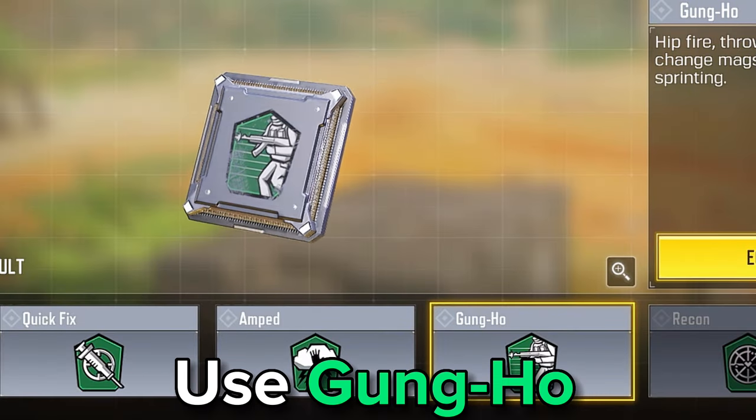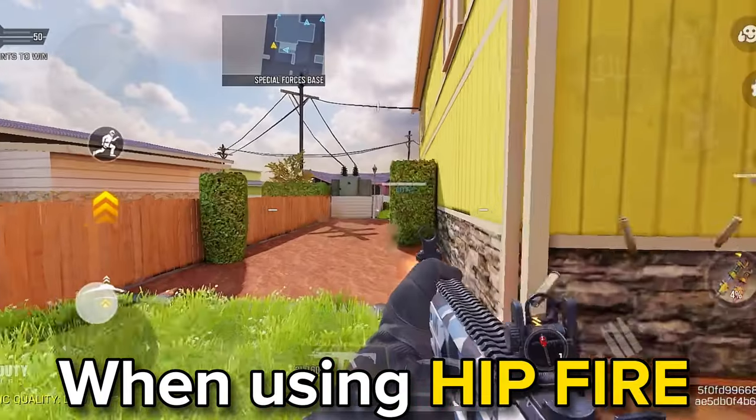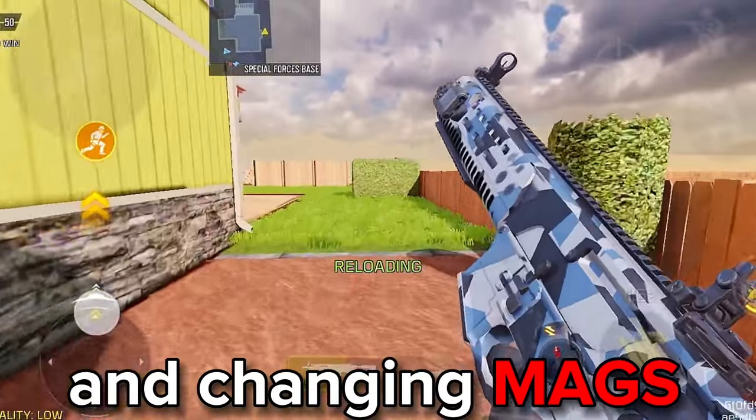In the green perk, use Gung-Ho. This will make you not slow down when using hip fire, throwing grenades, and changing mags while sprinting.